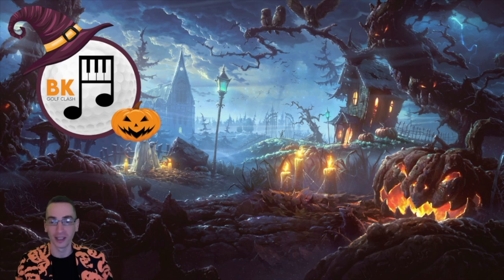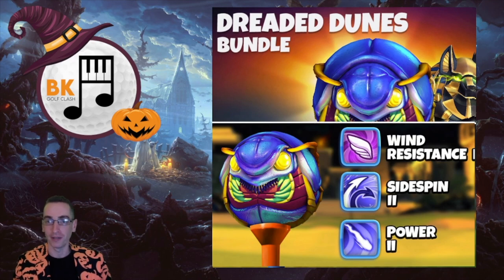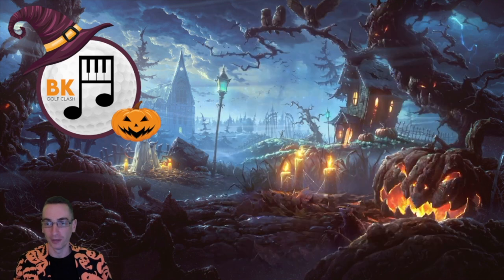In no particular order, as they do like to say, let's start with the Dreaded Dunes bundle. This was the Scarab ball — Wind 1, Power 5, Sidespin 3 — and that one was bundled in with the Anubis ball. Very pretty designs, as you can see, in the Dreaded Dunes bundle.